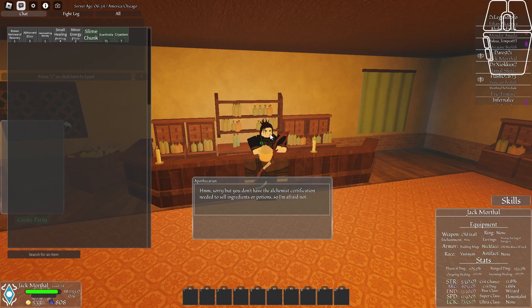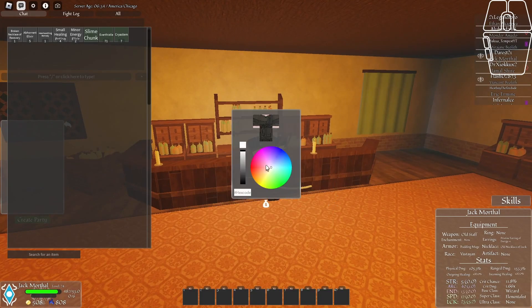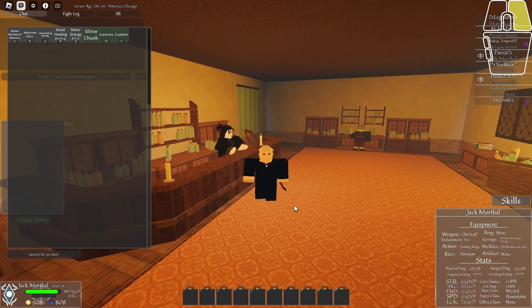You can also dye your armor here for 25 gold. You can choose how it looks — in this case I'll do a darker blueish color. You can also enter a hex code if you know one. Click confirm and your armor is dyed.